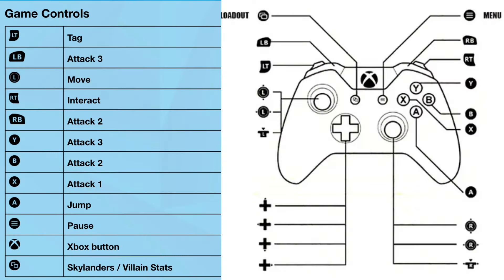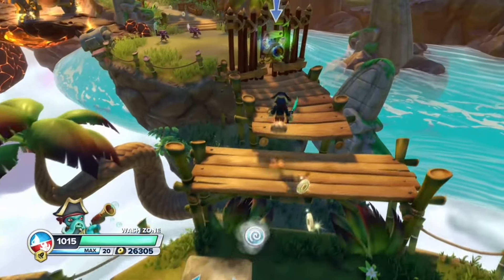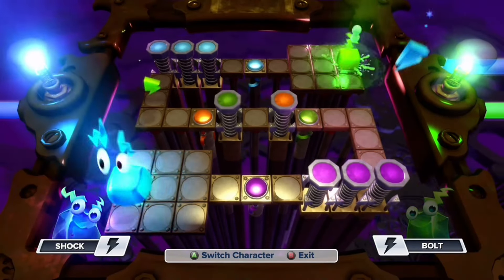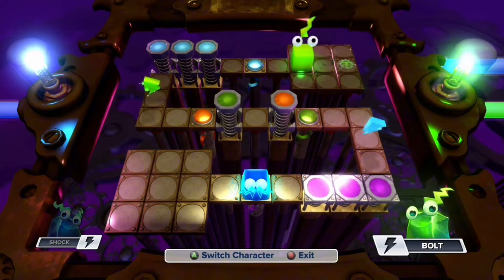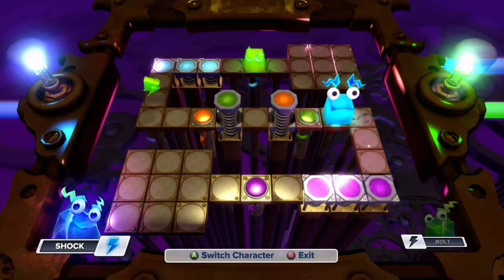Using an Xbox controller and Trap Team as an example, the only buttons used are the left joystick, A, B, X, and Y, and the trigger buttons to interact with things and switch to a villain. The bumpers are just extra ways to attack, and the D-pad isn't even used. In every Skylanders game, you're limited to how many Skylanders you own. If you're a collector with hundreds of Skylanders, you'll pretty much never fail a level. But if you're a kid who only bought the starter pack, good luck on Nightmare Mode.